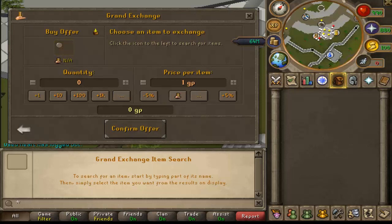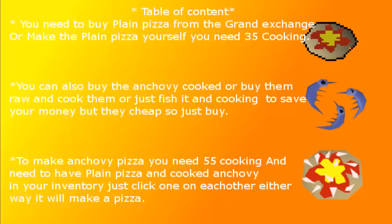Let's go to the table of contents so you know what you need for this money making guide. You need to buy a plain pizza from the Grand Exchange, or make the plain pizza yourself — remember you need 35 cooking to make it yourself. You can also buy cooked anchovies, buy them raw and cook them, or fish and cook them to save money. To make anchovy pizza, you need 55 cooking and have a plain pizza and a cooked anchovy in your inventory.